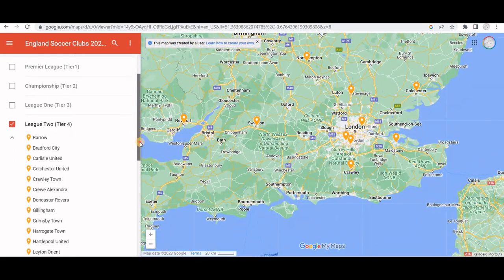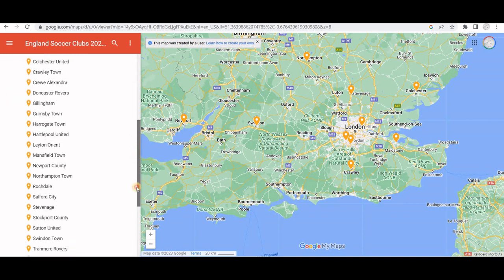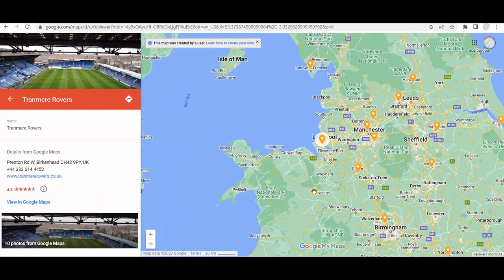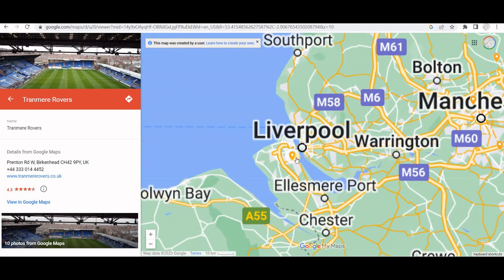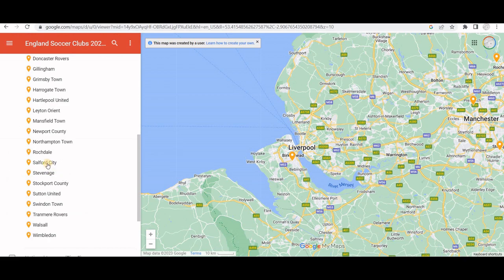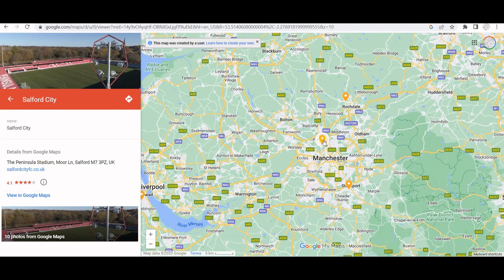Let's have a look at T4 League 2 and some of these teams. Tranmere Rovers, being part of Liverpool - you can click on the map and it'll zoom to the location. And there's a photo of the stadium. Salford City should be in Manchester - yep, there we go. Click on that and there's the stadium, all nice and fixed up due to the money that's been put in by our famous friends who have been documented on the TV show.